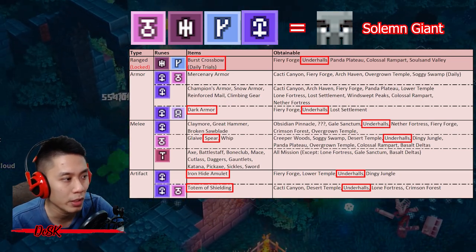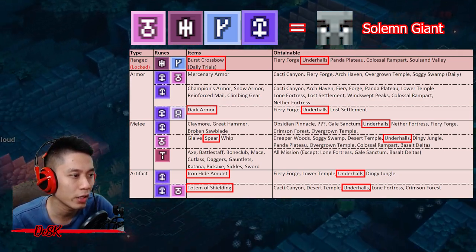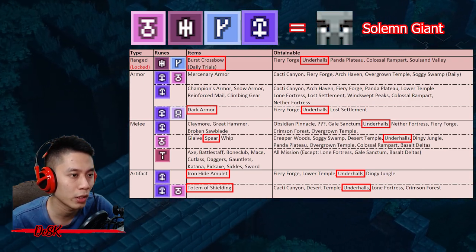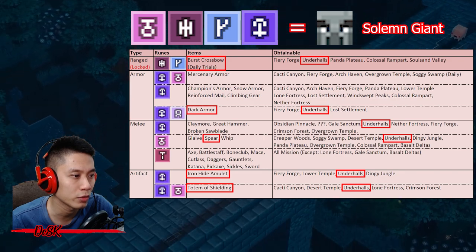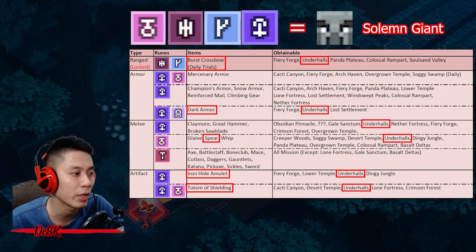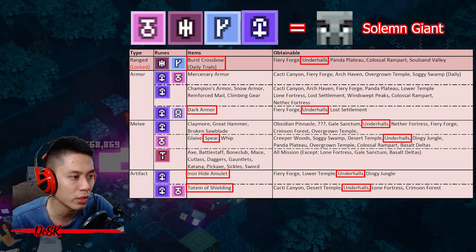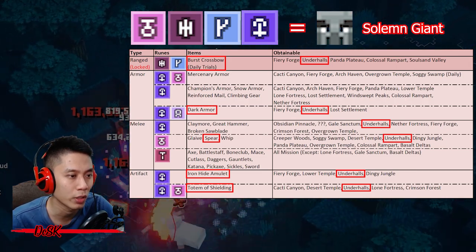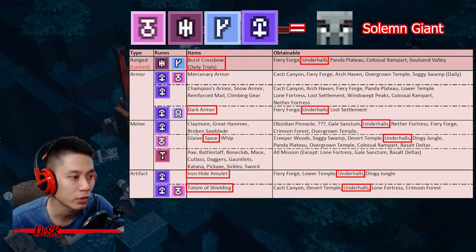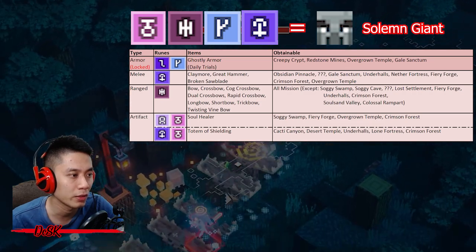The last type of combination can be farmed at Under Hall — you need four types of items to summon the Ancient Solemn Giant. You can't just farm at the daily trial Under Hall; you also need to run on the normal Under Hall or any of these missions to farm the required artifact. This combination is not recommended because it's troublesome to run two different Under Hall missions, but you can still get what you need.